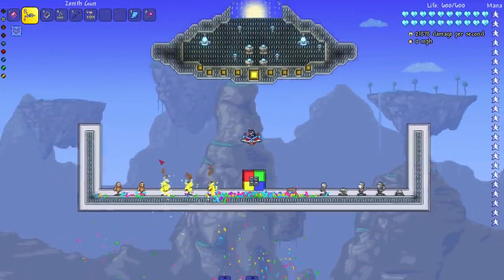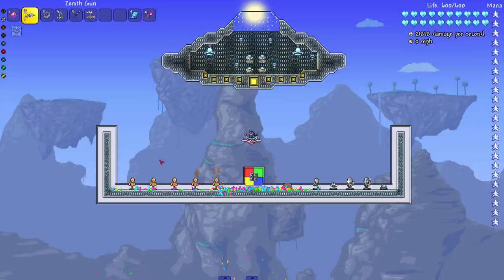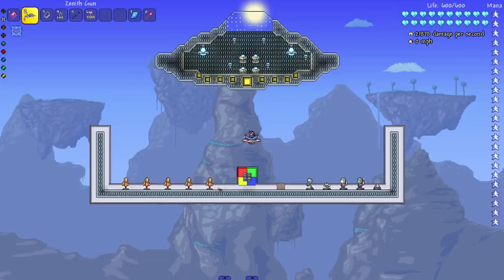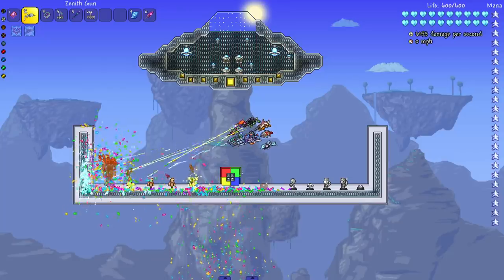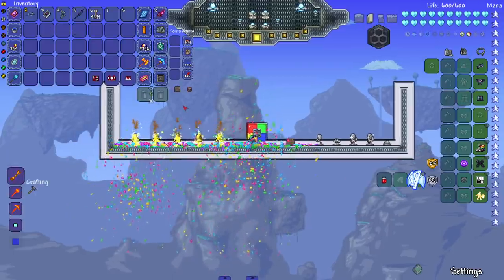This is not what I expected, but now that I think about it, it should have been. The zenith is all the swords put together and you see all the sword slash animations — so why would the gun not be all the guns together? Oh my god, this is legitimately a dope animation. Color me impressed.